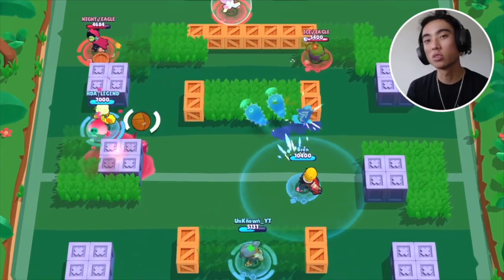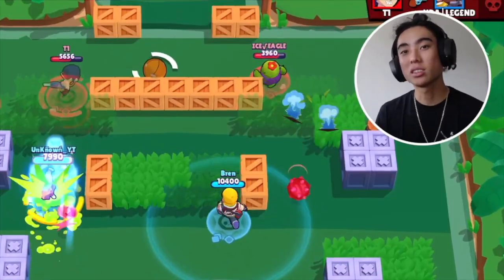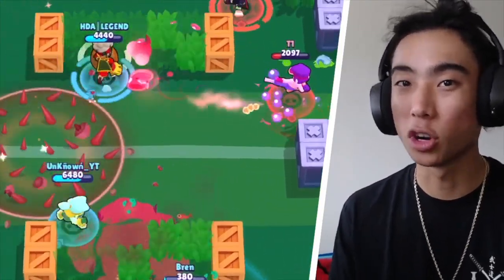One of Fang's worst parts about his kit is actually trying to charge up your super at long range, but it is still going to be a good way for you to chip down your enemies. Fang's shoe does travel at a decent speed, so it shouldn't be that difficult to hit your shots if you're good at it. Just remember, each time you connect with your shoe from far range, it will still charge your super the same amount as if you kick somebody within close range.